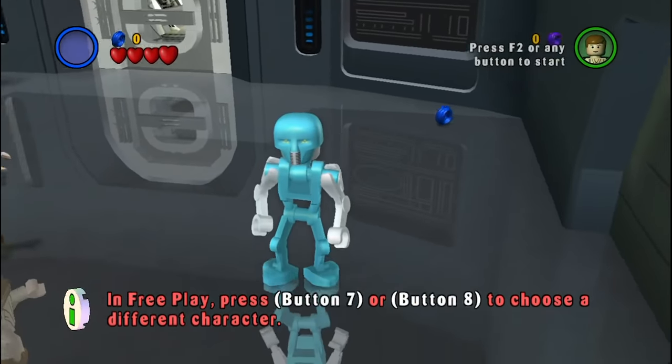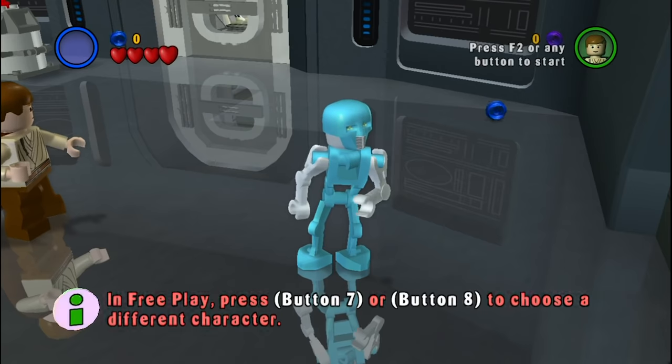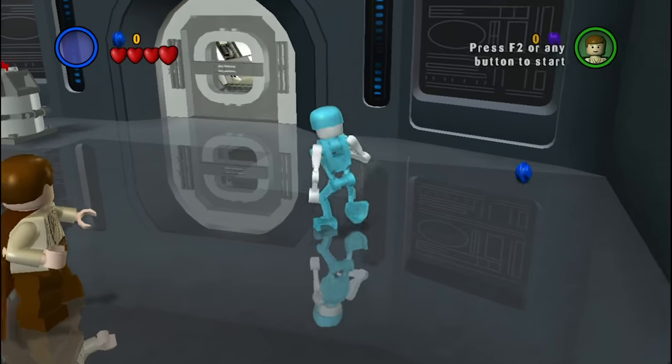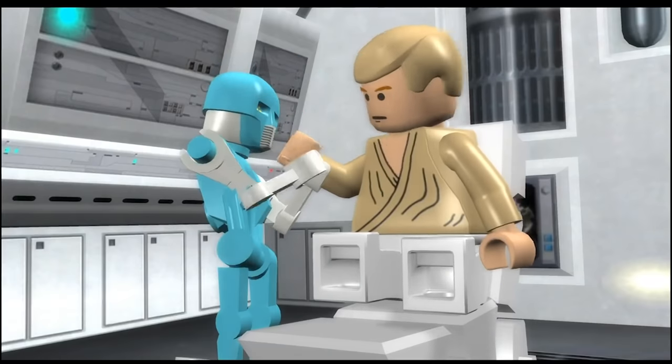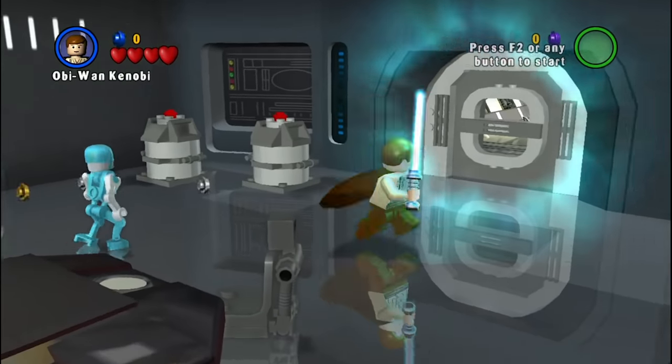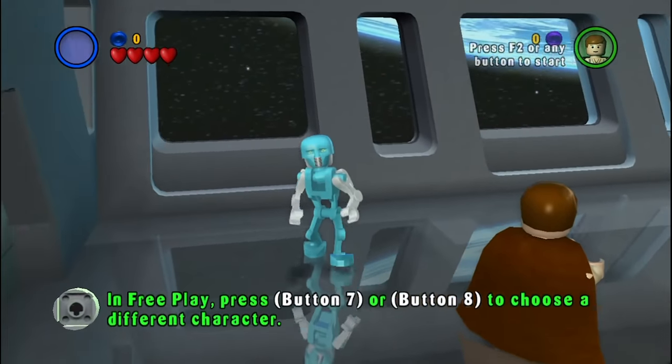Okay, so we're gonna do this alphabetically. First up, we have the 2-1B surgical droid. This character is used in a cutscene at the end of Empire Strikes Back — he's the one who gives Luke his new hand. And as you can see, he's actually animated with his own unique movements. No one else in the game moves like this.